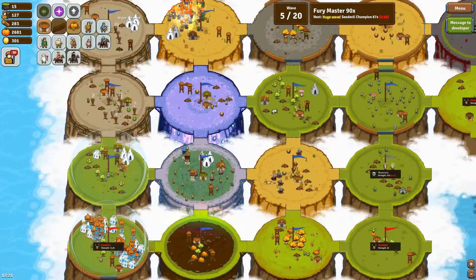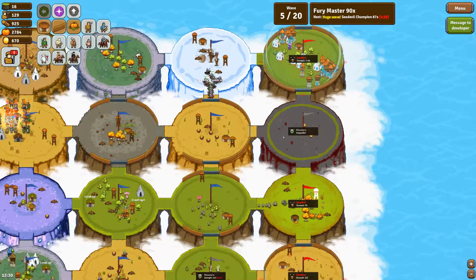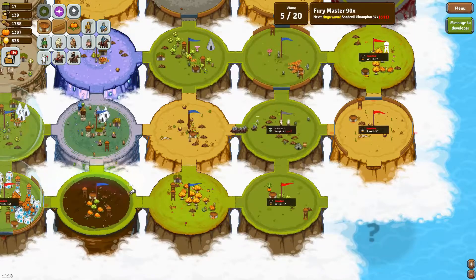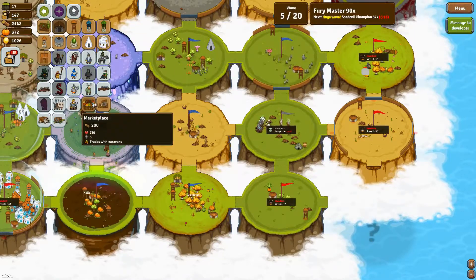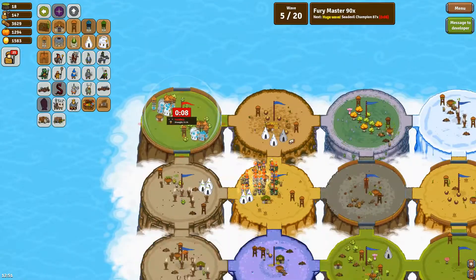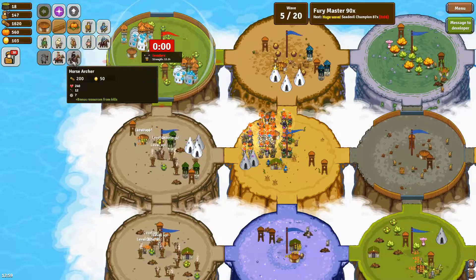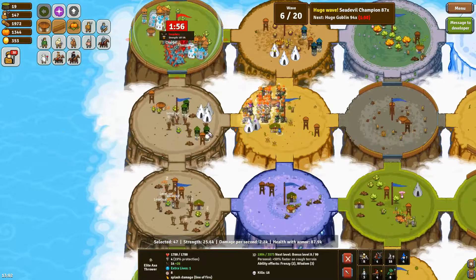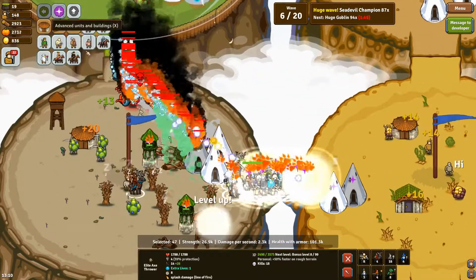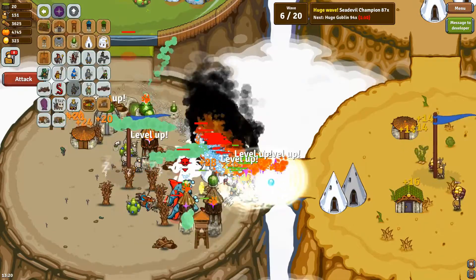Also you always want to sell walls — the income you get from them is not really that significant and just requires extra clicks. At this point you don't need to concentrate on the game as much since you are really in a winning position. Just be careful about what waves are coming, get your markets going, and everything is fine. One thing I see a lot of players do wrong is they put markets close to each other. Yes, caravans come faster, but overall you get more income the further apart the markets are. Get them as far apart as you can, and if you have haste towers, also get haste towers.